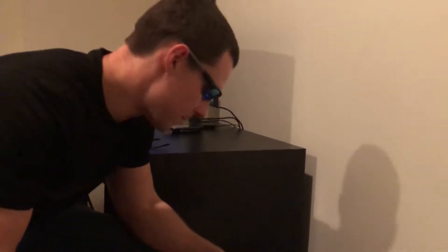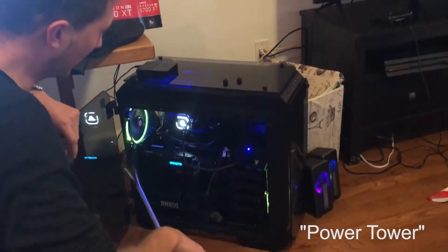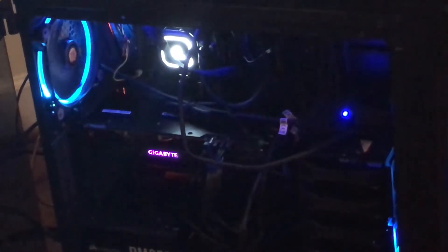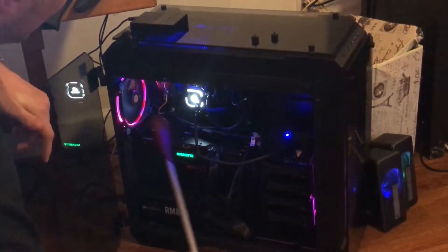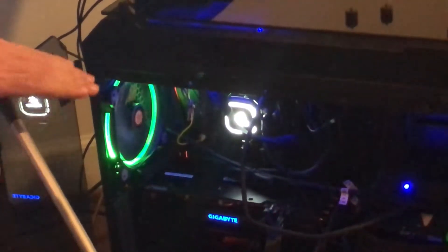I'm worried about the competition more than I am about the results. So, the power tower here — we're running an 850 watt power plant with a Ryzen 3700X. For our graphics power here, we've got ourselves a 5700 XT. Only running 16 gigs of RAM. And as you can see right here — if you want to zoom in on that — we've got our third turbo in the back there. That's really giving us that extra kick, getting those frames per second up.